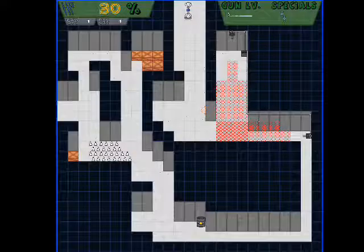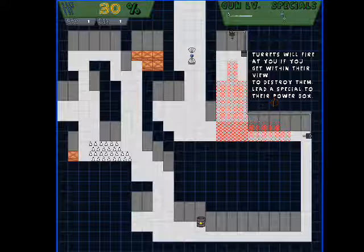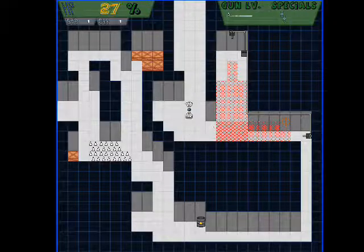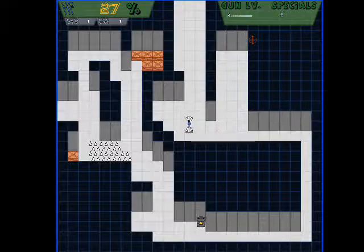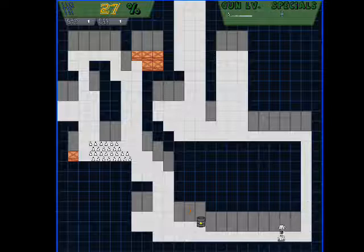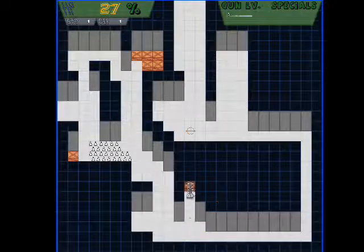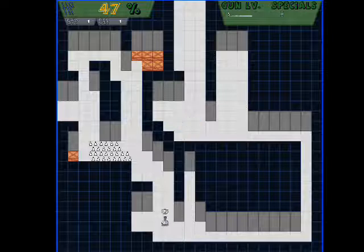Turrets will fire at you if you get within their view. To destroy them, lead a special to their power box. We can get past them — or maybe we can't. Take this. Explosive! That's a strange looking wall. Get out of the way. Hidden stuff.